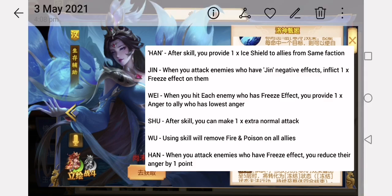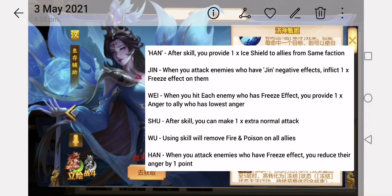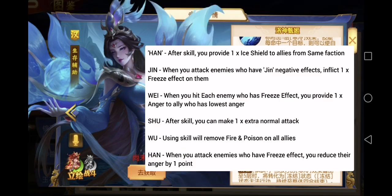If you are in the Shu nation, after the skill you can make 1 extra normal attack. If you are in the Wu nation, using your skill will remove fire and poison effects from all allies. This is quite special, but when you have all these golden heroes, nobody cares about fire and poison effects anymore. If you are in the normal Han nation, when you attack enemies who have a freeze effect, you will reduce their anger point by 1.